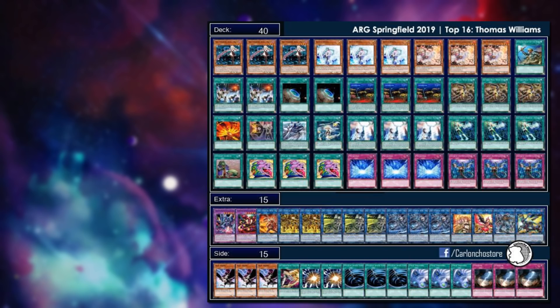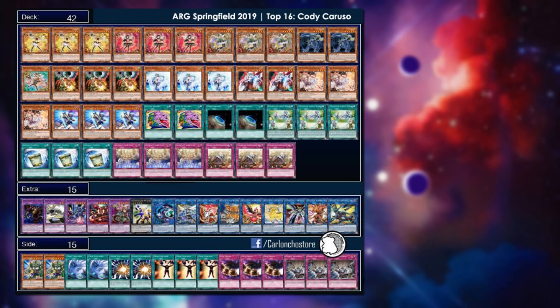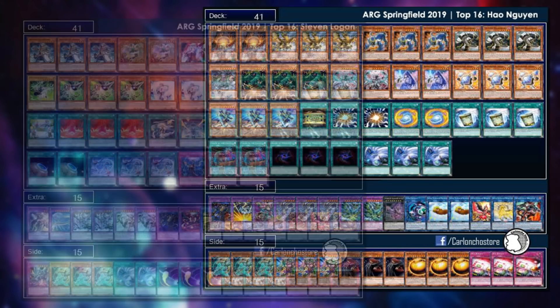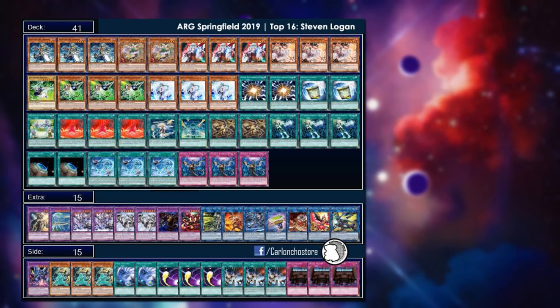We see Trickstars in the top 16 with Artifact Sanctum, triple Instant Fusion, and many hand traps. Thunder Dragons also had a couple of players top, with double Danger in the main deck and triple Twin Twister — main decking answers to Mystic Mine. We also see double Super Polymerization in the main deck running the Sky Striker engine to make easy Alisters, plus Trickstar Carobane and lots of hand traps.